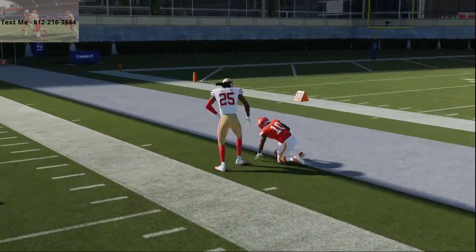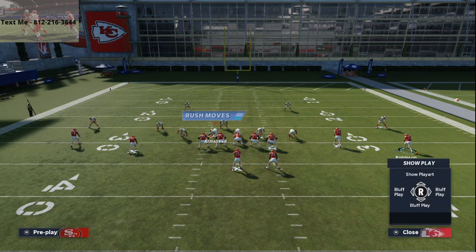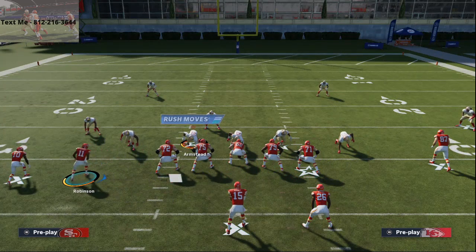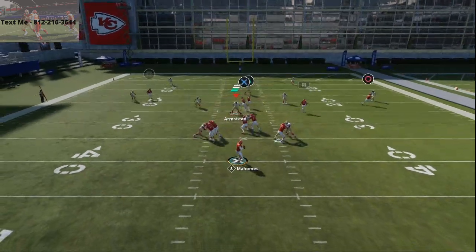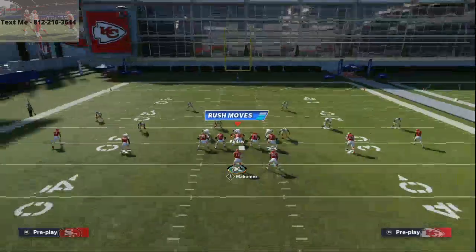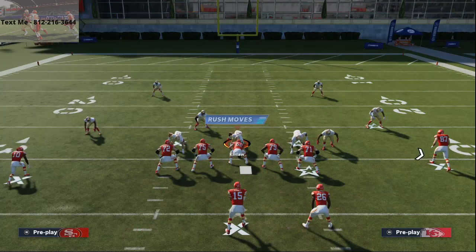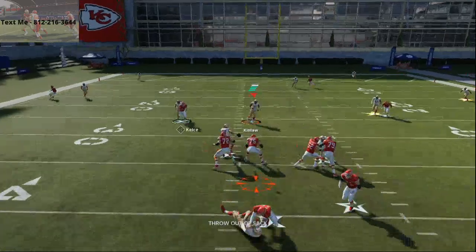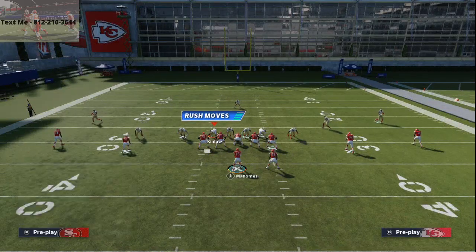The best defense against this is a Cover Two defense — that's what they're going to run to try to stop this. You'll see it's going to do a good job at taking away the route to Robinson. Those cloud flats are going to do a good job, but those underneath routes to Hill — you want to make sure to low ball them. If you low ball these, they are literally unguardable. We're going to step up in the pocket and make a good low ball here. Against Cover Two, low pass — make sure you don't take a sack, but this is going to be very effective. You're going to be able to beat zone and beat man from this offense.